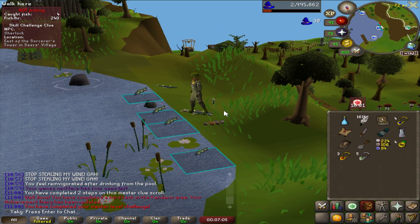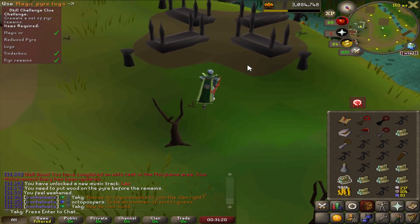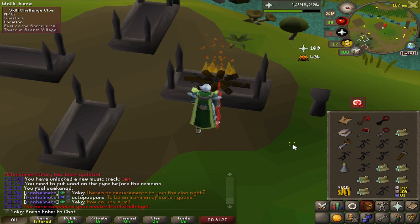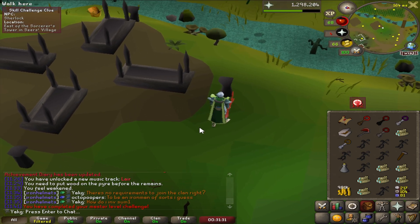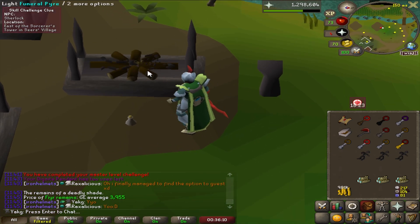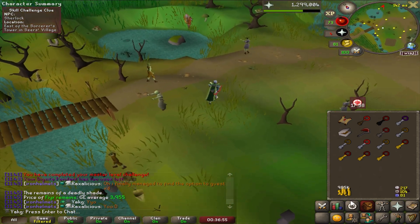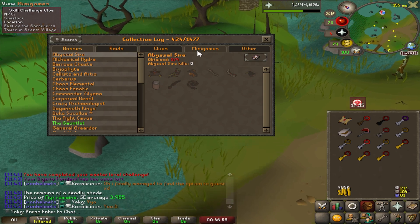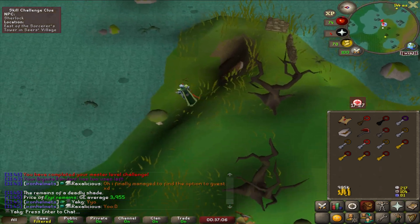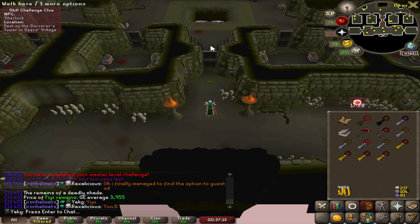I had to kill all the different tiers of shades and remake keys to access the higher rooms in the Shade Catacombs. I got the gold key — this gives unrestricted access to the shade catacombs whenever we want to come back. I'm kind of glad I got this master clue step because I would have procrastinated on this content otherwise. There are 14 collection log slots here.